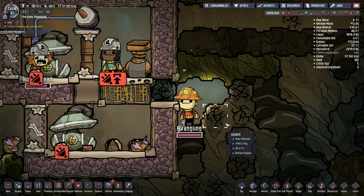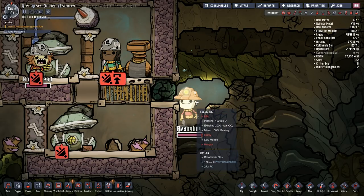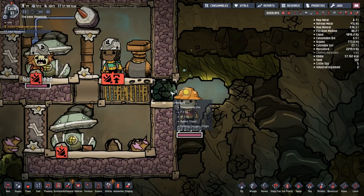Oh my god — there's always one. Why, dear duplicate, why? On the plus side, Evangeline has tons of oxygen because they've got their very own personal oxalite!